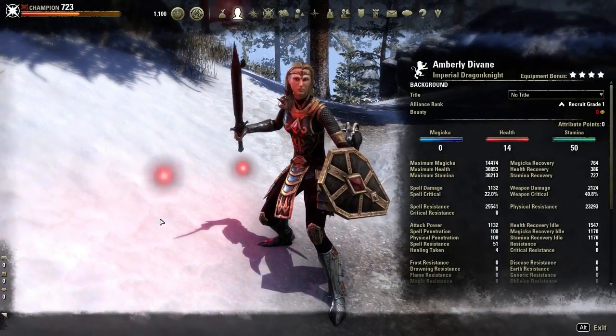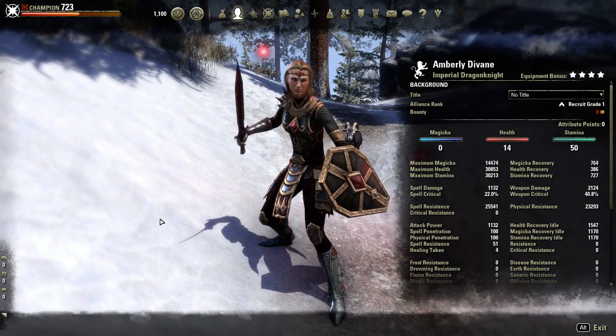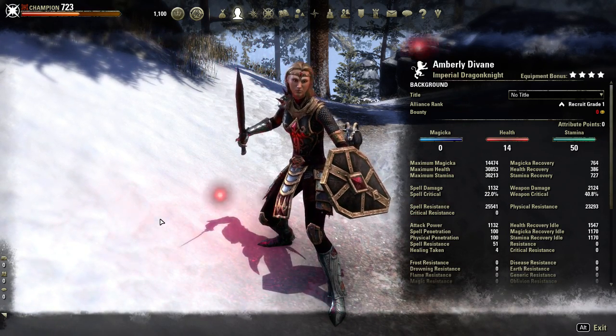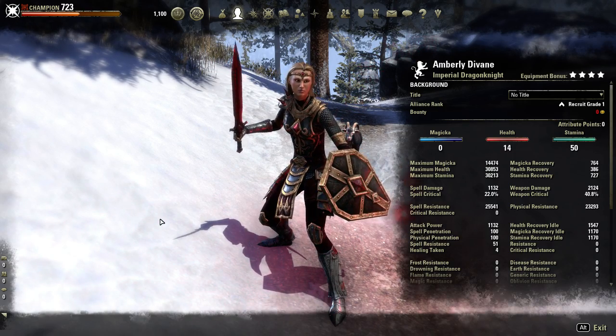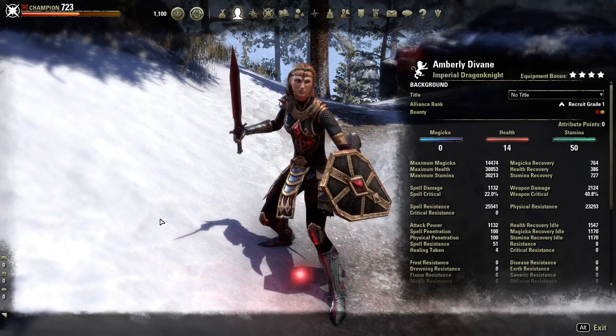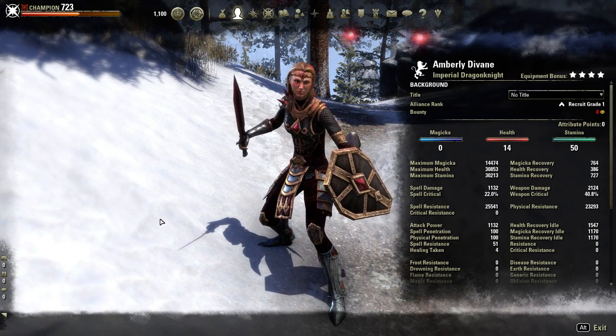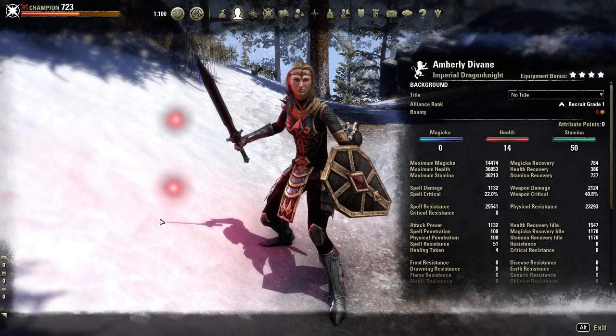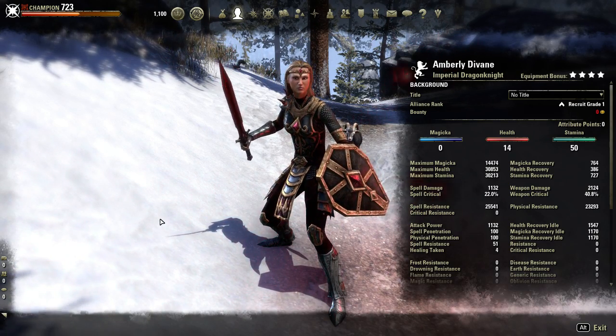Starting with the stats: we have 14 in health and 50 in stamina. That gives us a nice balance of good health and good stamina with this build. We still have a 14k Magicka, which is right where we really need to be. Our recovery rates aren't the greatest, but I just can't get them any better right now.